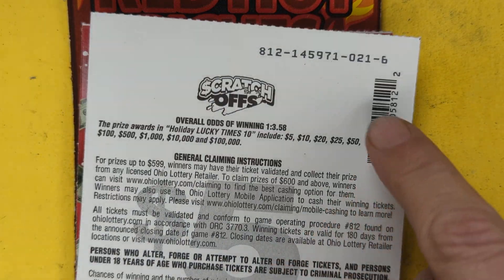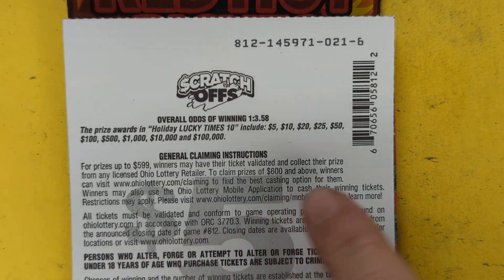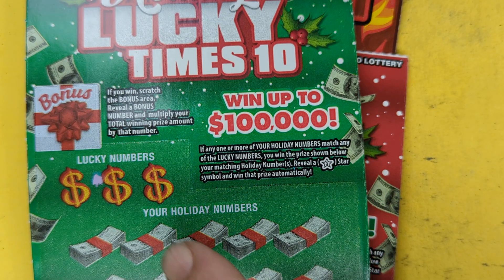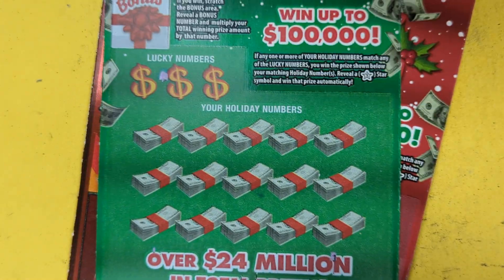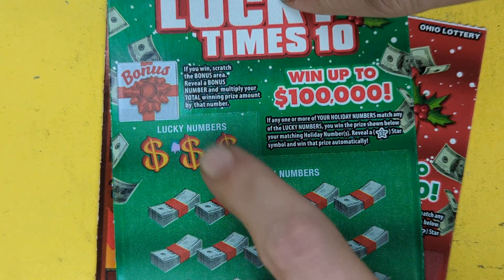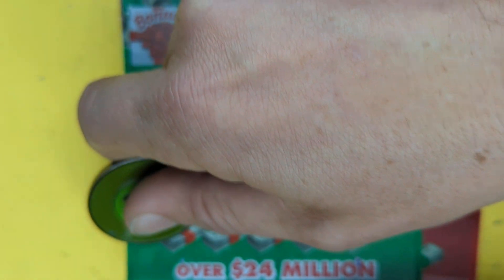There we go. Book number 971, odds are 1 in 3.58. All the prizes you can win — up front we are looking to match one of these numbers or find a star. Match a number, find a star, win the prize. If you win, there's a chance to multiply right there. So here we go — symbol hunt it.